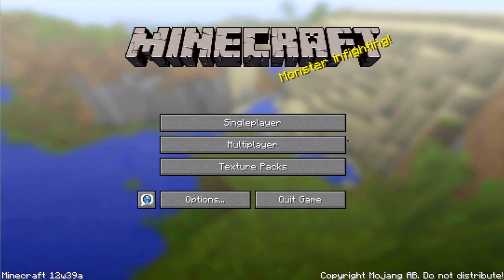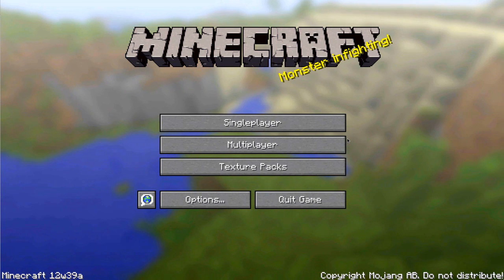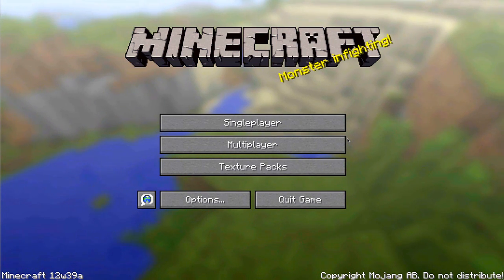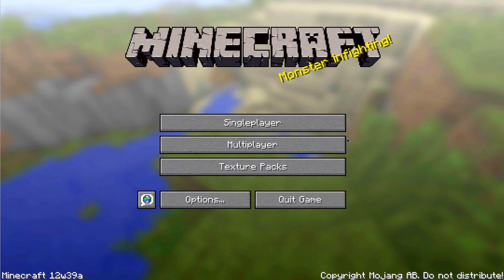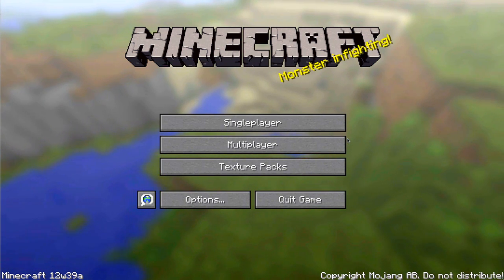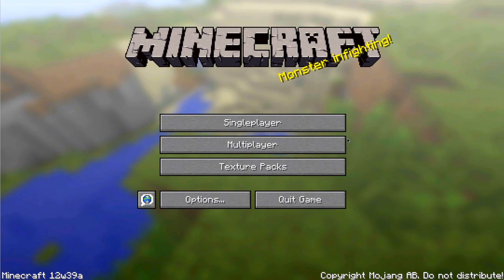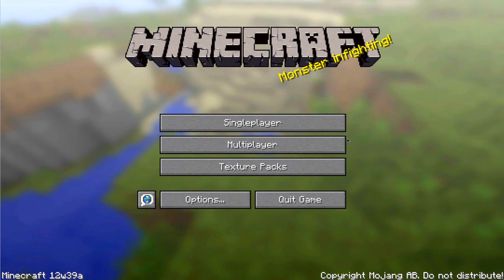What is going on guys, my name is James — welcome to your weekly Minecraft snapshot update. Today we're going to be taking a look at Minecraft 12w39a. This snapshot was released much later than usual and there was a lot of speculation whether it would actually come out or not, due to the fact that Jeb is currently on holiday.